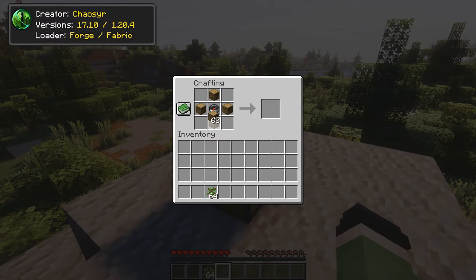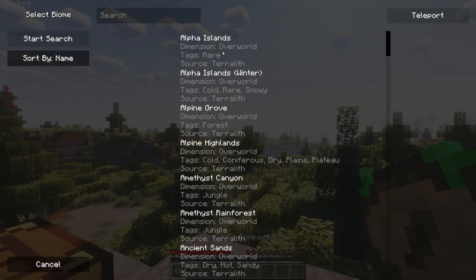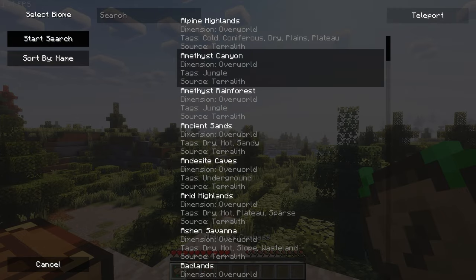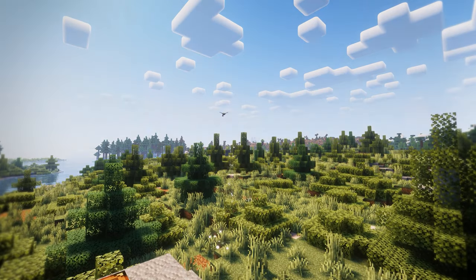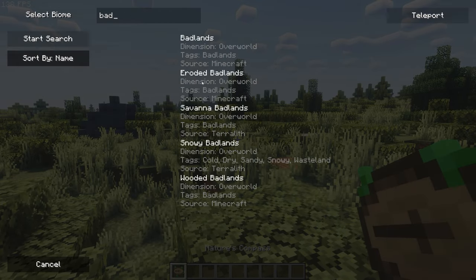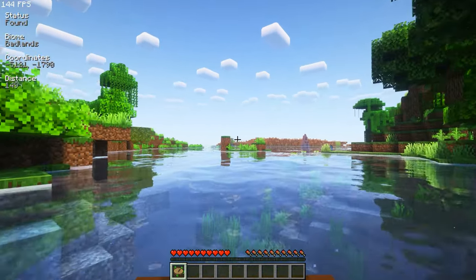Nature's Compass is a mod with a single new item: the Nature Compass. This unique tool allows you to travel to any biome, whether it's located nearby or thousands of blocks away — the compass will give you the exact location. It's also compatible with mods such as Terralith, so expect it to work with other world generation mods as well.